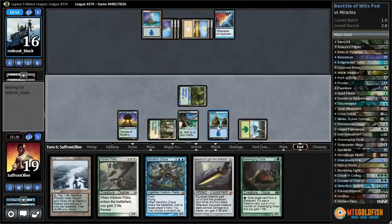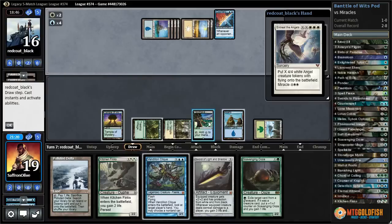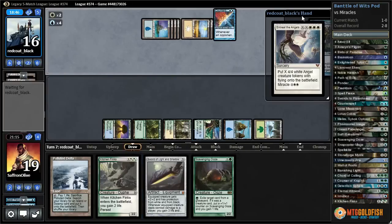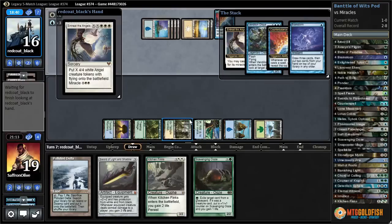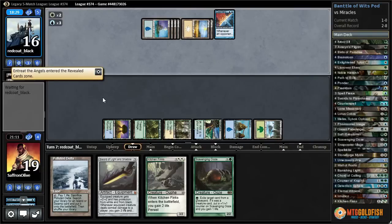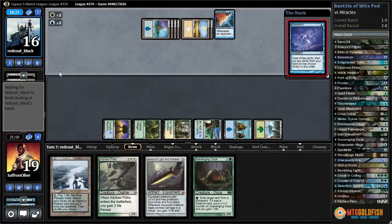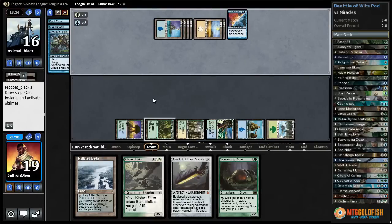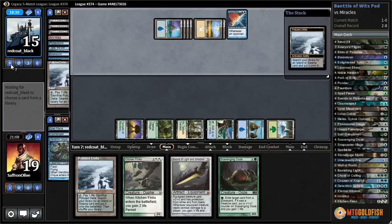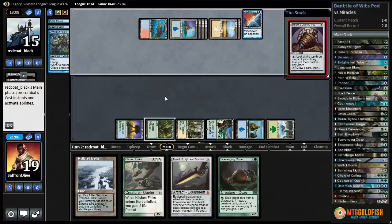We play land, activate Treetop Village, kill Jace. Set a draw step stop to try to get rid of that Top with Clique. They might use Entreat mana to Brainstorm and put a three on top. They have another Entreat on top — they make a couple angels. They messed it up somehow — they put the Entreat back on top. But now they're tapped out! That actually worked — they had to put the Entreat back on top, so now they're tapped out and going to shuffle it away.